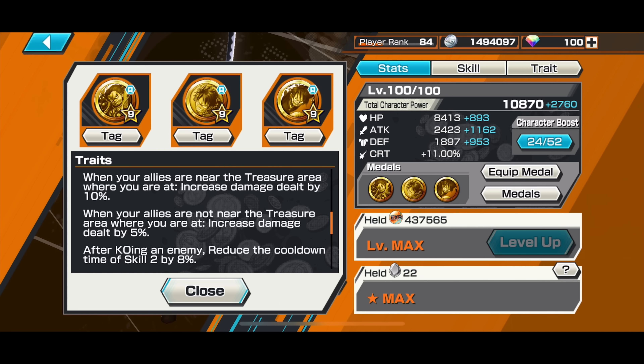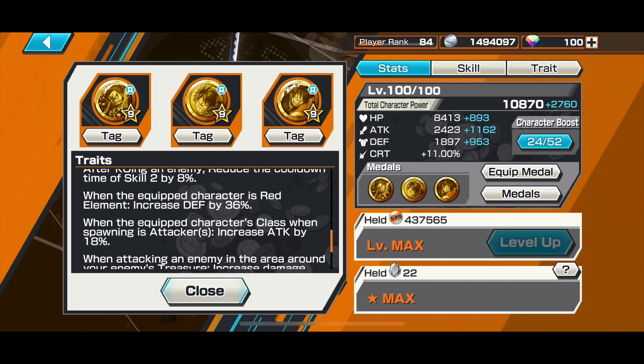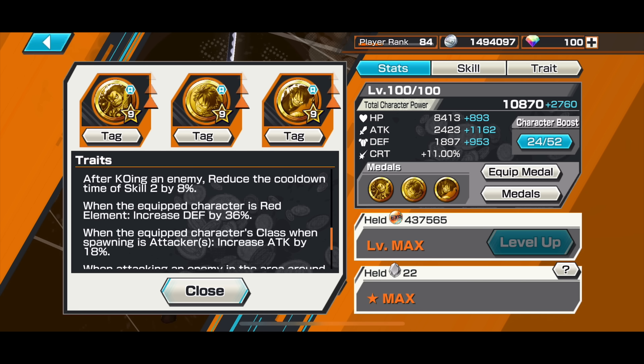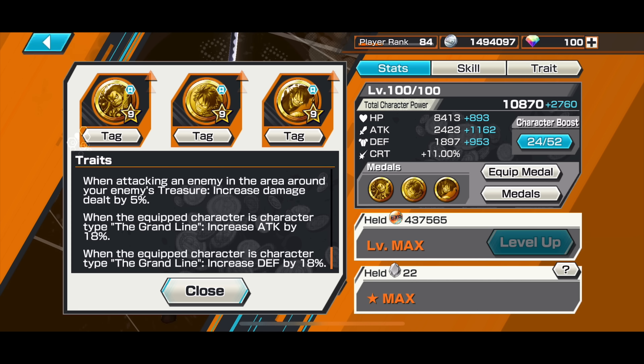This medal set is good for Shiryu because Shiryu already has skill one cooldown embedded in his trait — if he kills an opponent using his trait, he gets 30 percent skill one cooldown reduction. So having a medal set focusing on skill two cooldown would be very beneficial for Shiryu.